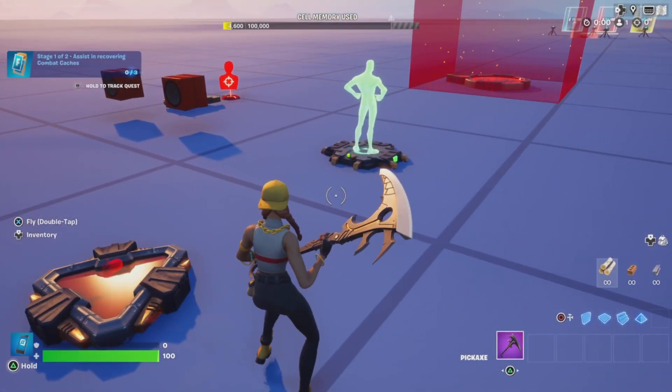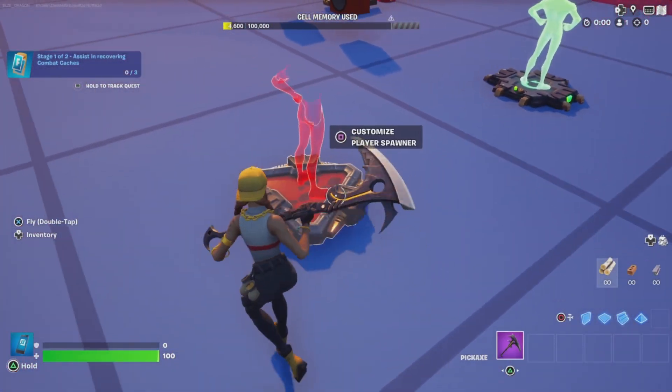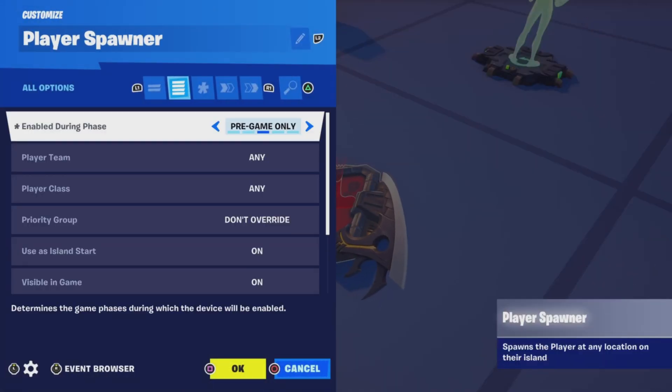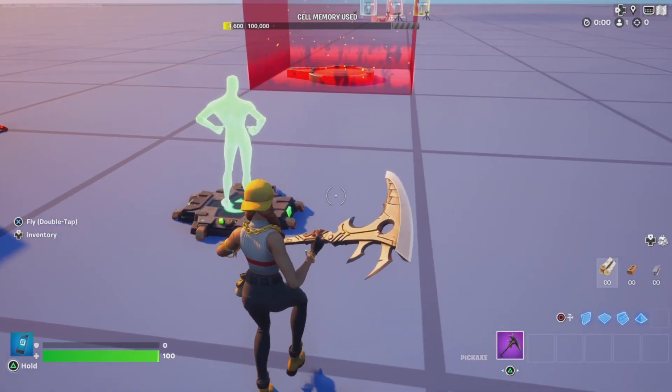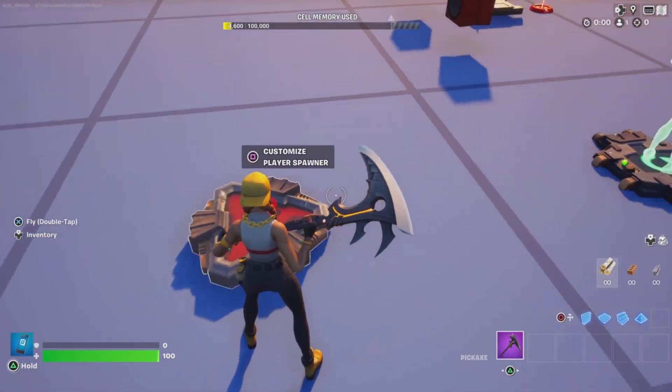You can definitely do a lot of things with this system. First, I have my player spawn pad. For this tutorial, it's set to pregame only. You can always set it to gameplay if they're going directly into the game, but if you have a pregame set you can do so here. It's really important that there's a checkpoint pad, so if they're eliminated they do not respawn back on this pad.